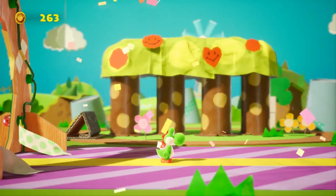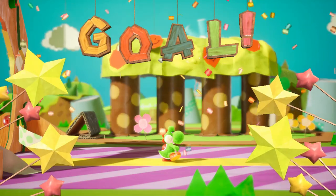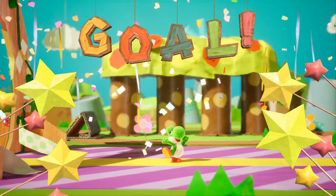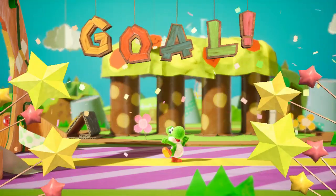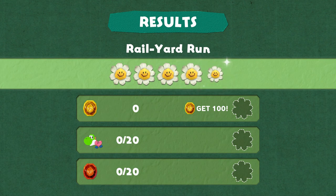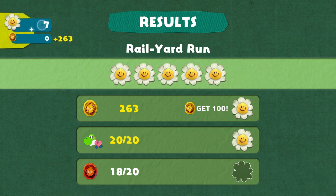That's the goal! Woo-hoo! Yoshi's such a happy dance. Does that mean the demo's over? I don't want it to be over. We got all the flowers. Get 100 coins. Sweet. I think I have full health. I don't know if I got all the red coins, though. Darn it. Red coins are always an issue. I might have to do it again, dude. You've got to 100% the demo.